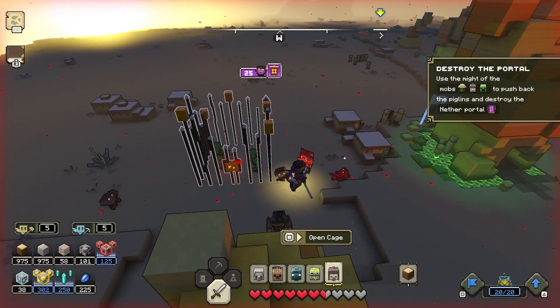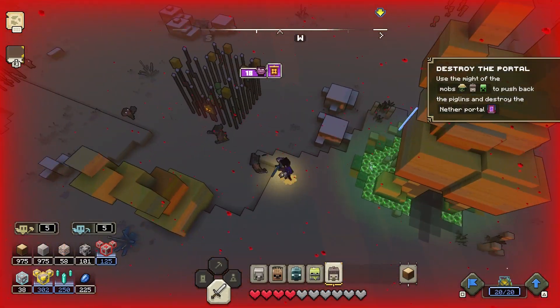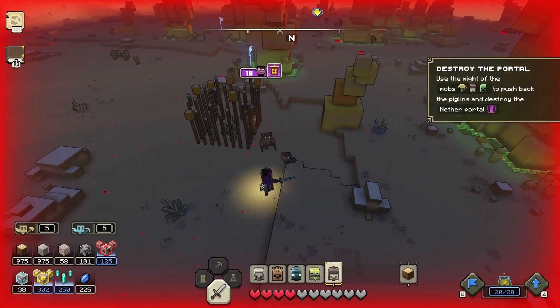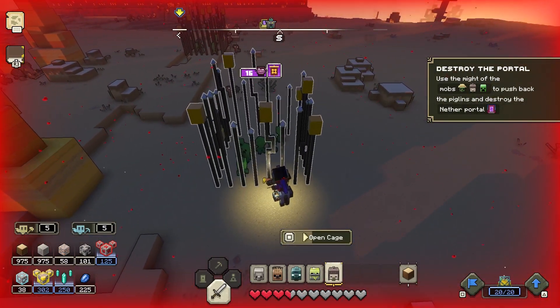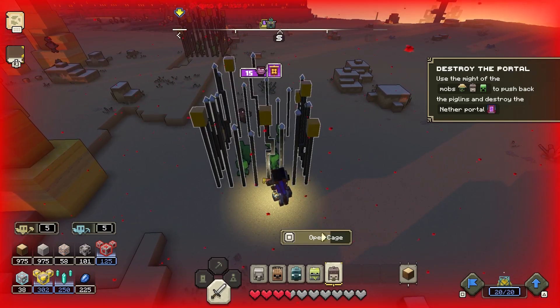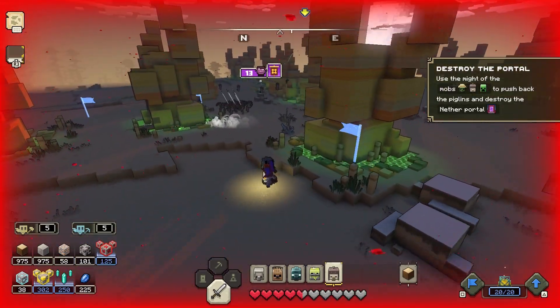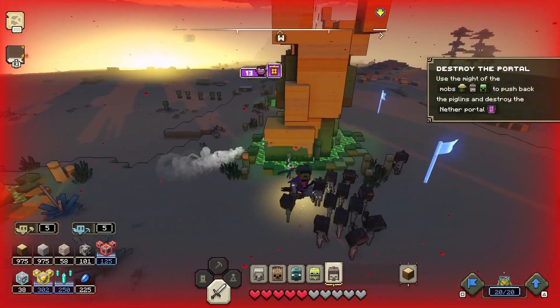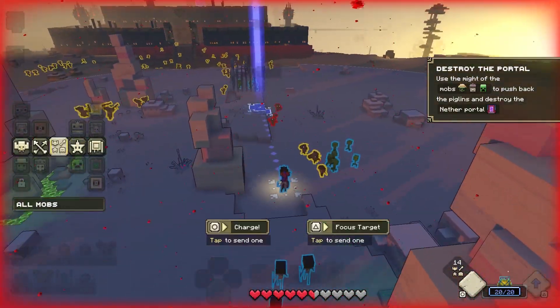One important note: you can't open the cage if you're getting hit, so bear that in mind. You can see in the top corner that my skeletons are doing work — the enemy count is going down even though I'm not killing anything myself. Using spawners makes this a lot easier than doing it all yourself.